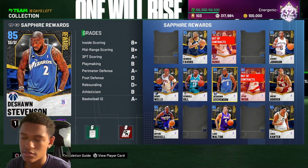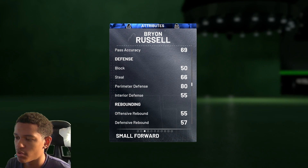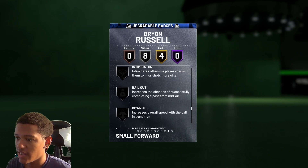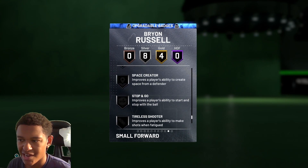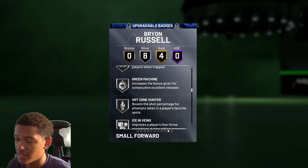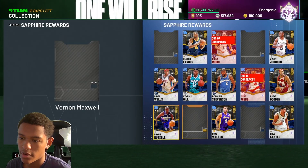Next up, Brian Russell. Same thing — 84 three-point shot, 80 mid-range, but his perimeter defense is 80, not as high as DeShawn's. He does have silver clamps and green machine, and you can upgrade him for even better badges like volume shooter, stop and go, space creator, downhill, bailout, intimidator, and interceptor. He already has ice in veins, hot zone hunter, and green machine, so he'll be the better shooter while DeShawn is the better defender.